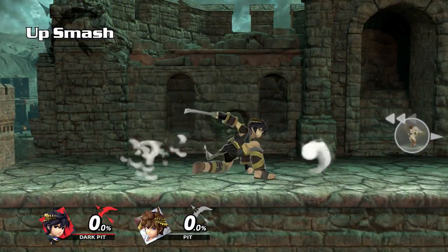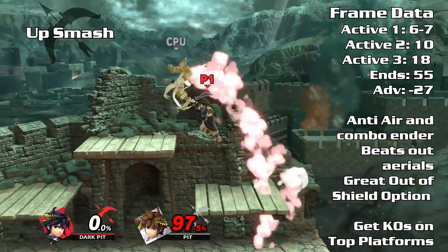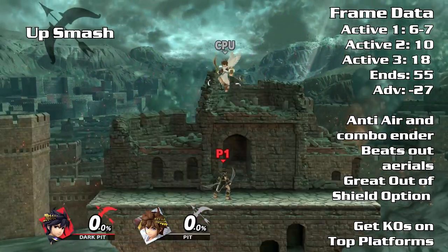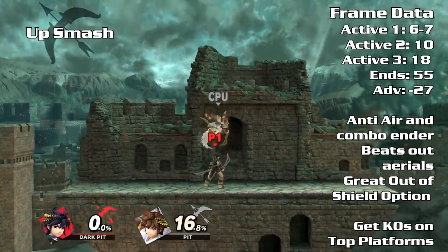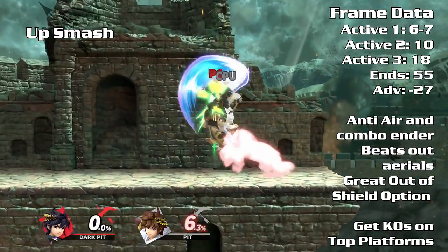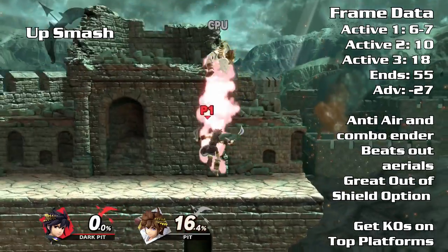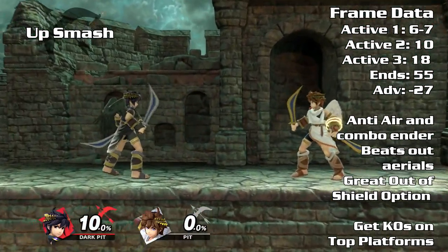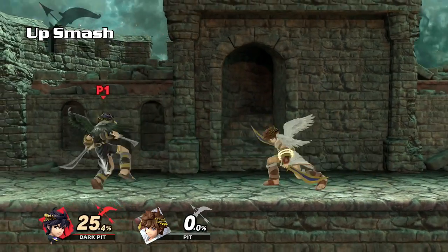Up smash is a fantastic anti-air but lacks KO power. The best results will come from the top platforms such as Battlefield. Unlike up tilt, up smash has intangibility on the silver bow, making it able to out-prioritize your opponent's aerials. Solid damage and a good out-of-shield option as well. Up smash has plenty of recovery frames, so moves with faster startup will be able to punish from a shield drop.